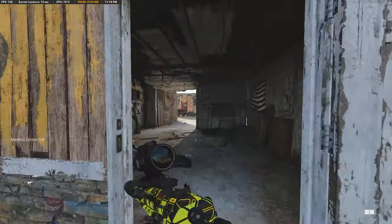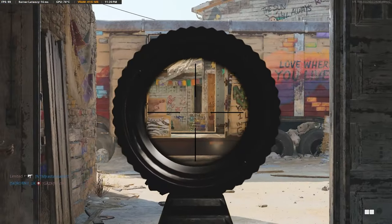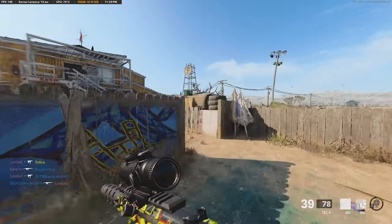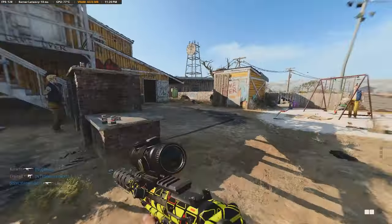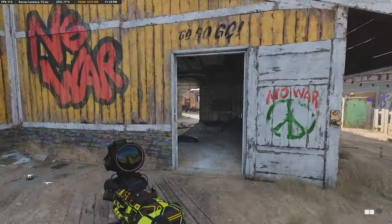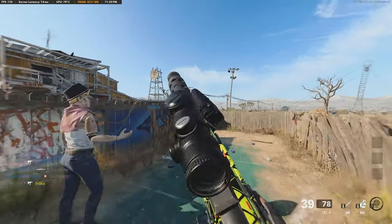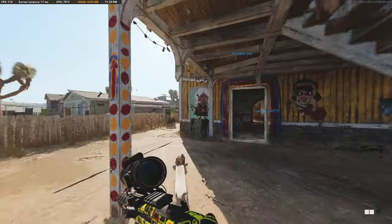You just go into the garage, stand at the back, and then scope into the other side — across to that house. It's a lot easier on that side since you have way more of a visual compared to the other side where it's kind of like a small notch. You can also lean to the left and get people from there. Basically you're supposed to stand there and just get kills over and over again.